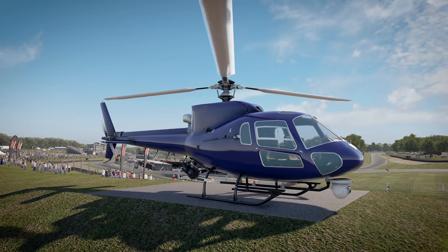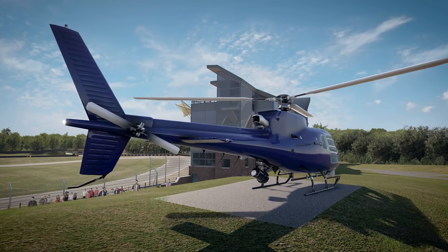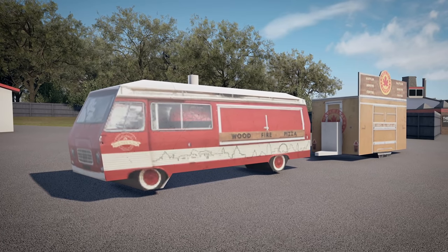Easier to spot are the impressively detailed helicopters placed at each of the circuits, like this example at Brands Hatch. Sadly, with all of those polygons spent on the chopper, there clearly weren't many left over for this sort of impressionist pizza bus up at Paddock Hill Bend. It looks like it's in pain. Though to be fair to Kunos, I'm glad they're using my computer's precious resources wisely.